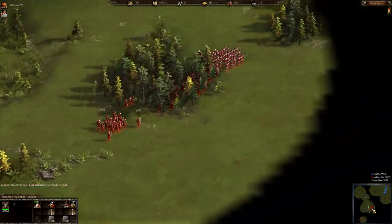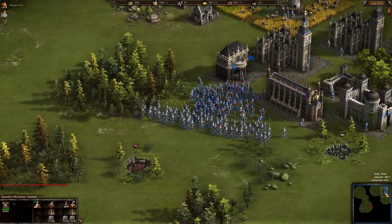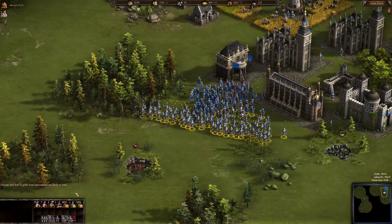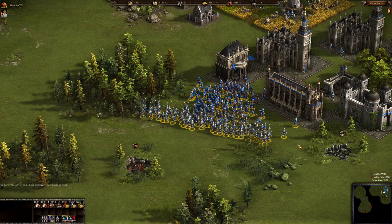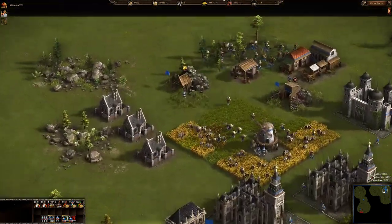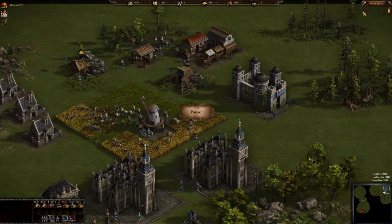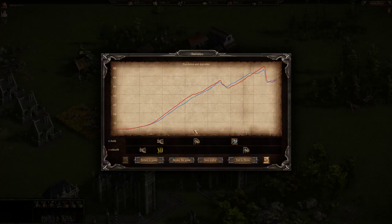I'm sure Antique sees this little march and is getting ready to defend himself. He has a 72-unit formation here and probably another 72 formation of light infantry incoming.